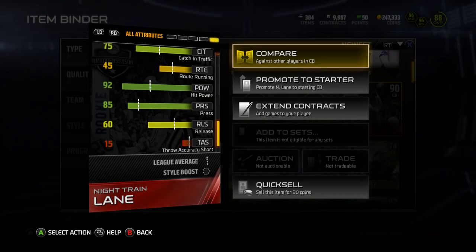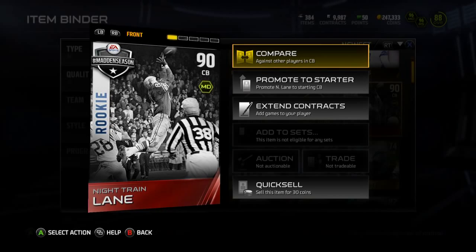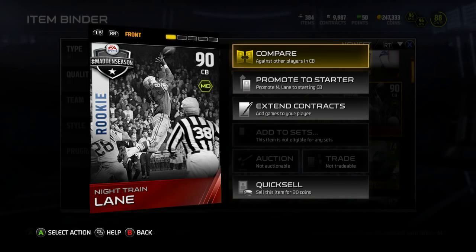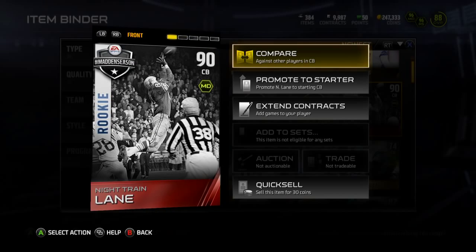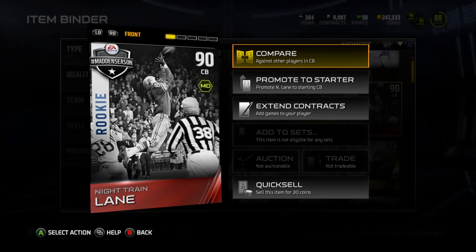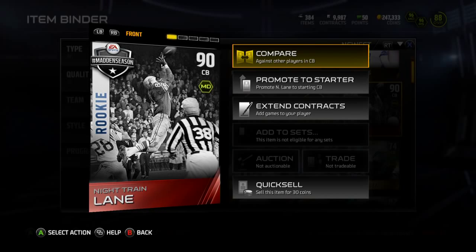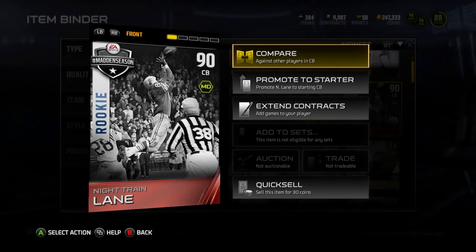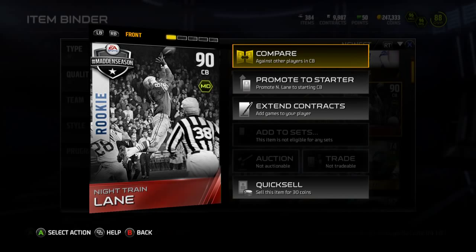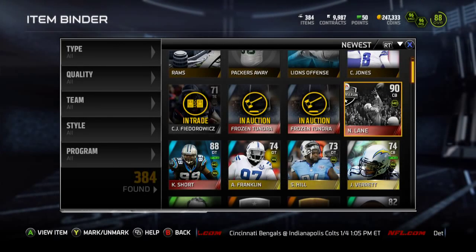Definitely a card I might test out. I don't know if I'm going to use him, but I might actually use him and sell off my Keep to Leap, since I'm going to be picking him up. He's available until January 7th, and I think by then I should have enough to get my Woodson. So I might sell off my Keep to Leap or Vante Davis and use him as my third cornerback behind Revis and Cromartie.